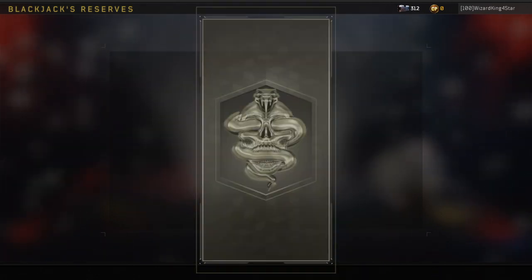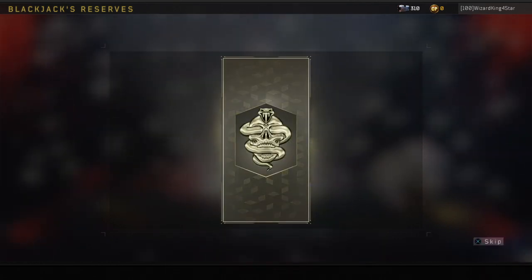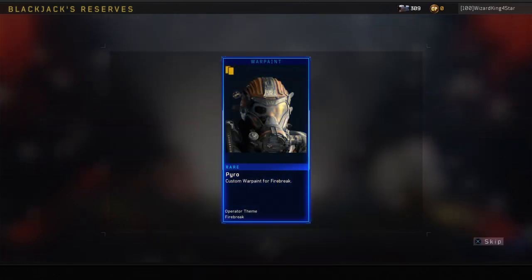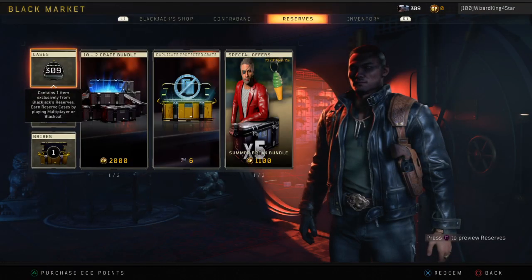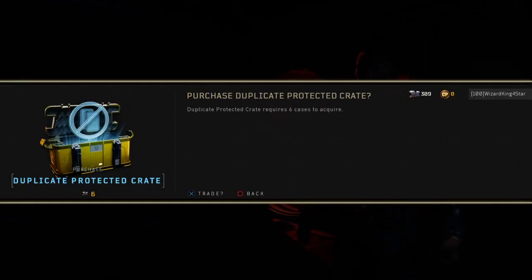I really don't have anything — I have none of these, I have nothing from these supply drops. So anything I get is duplicate protected until they reroll it for me, and they just did. Alright, so now everything else is duplicate protected, let's get it.